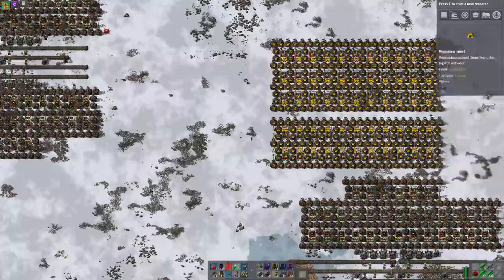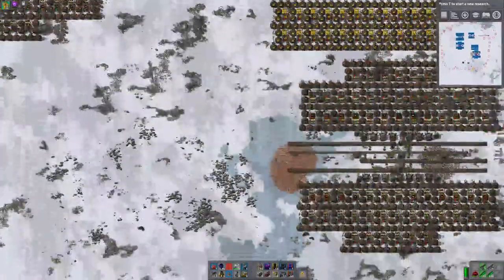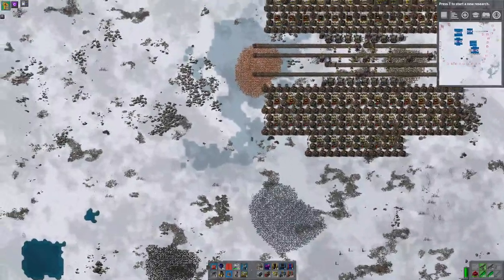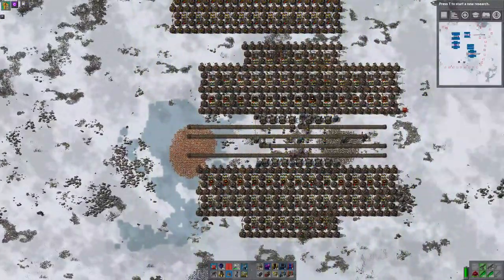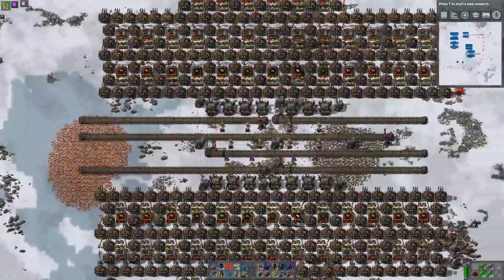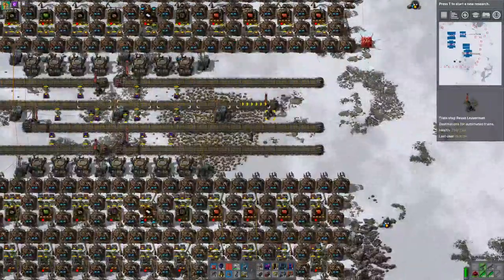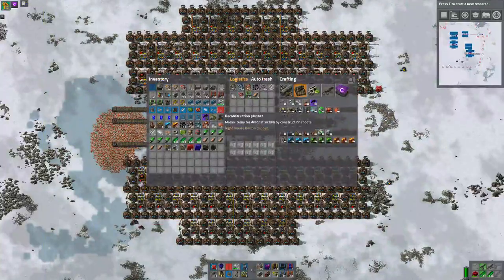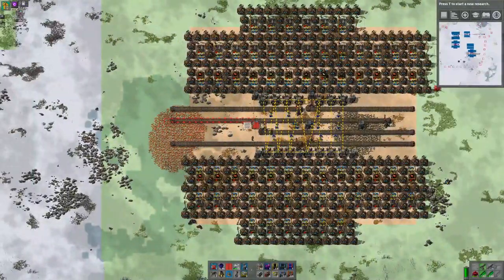It turns out that if we have one build this size above and then an identical size build below, this should, near enough, produce the right amount of steel for this build in the middle. That would mean that this stop here, which is the steel build, can go. So let's delete it.